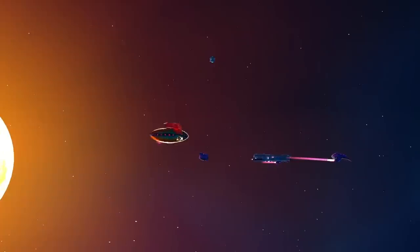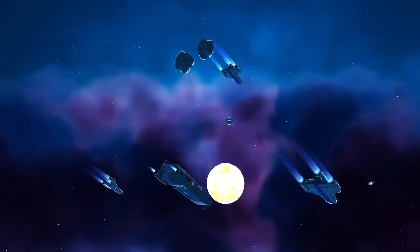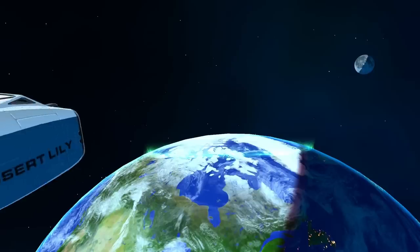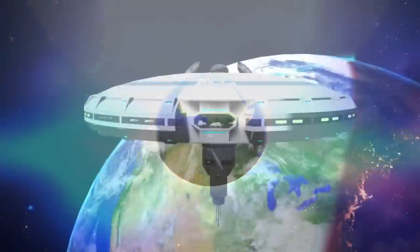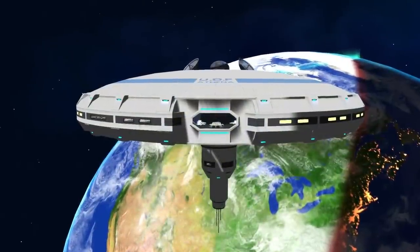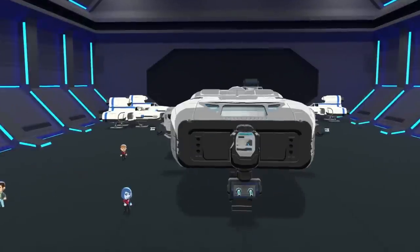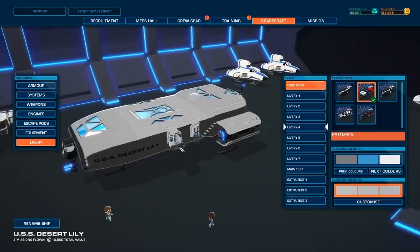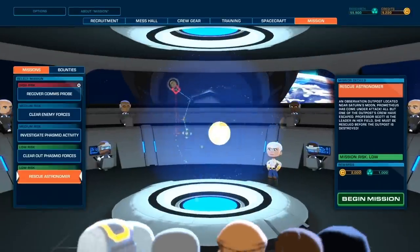Just to set the scene: the solar system is under attack from a menacing alien force known as the Phasmids. As a member of the United Defense Force, it's your duty to protect the solar system and bring peace to our galaxy. Every good space adventure starts at the UDF Athena Station, where you'll upgrade and customize your ship, manage your crew, and choose from a variety of missions.